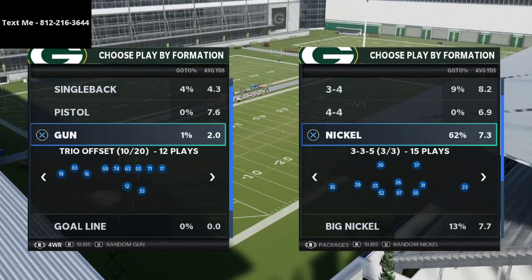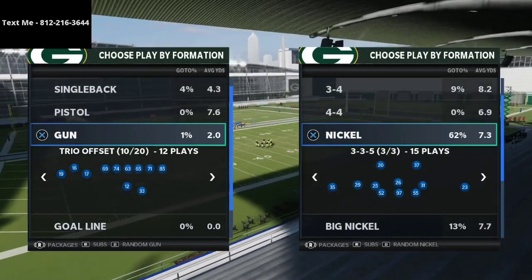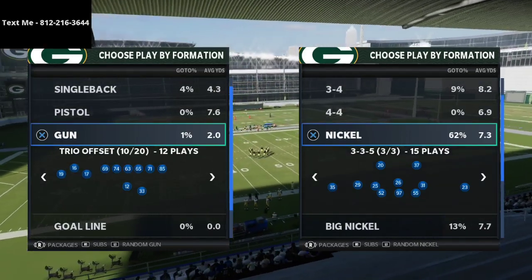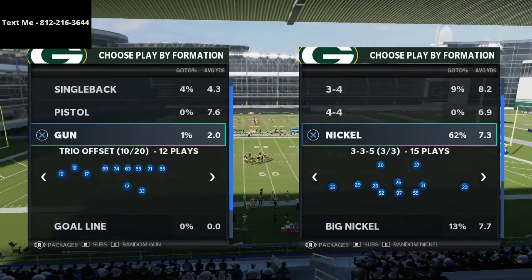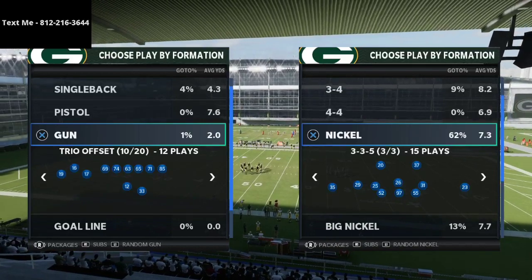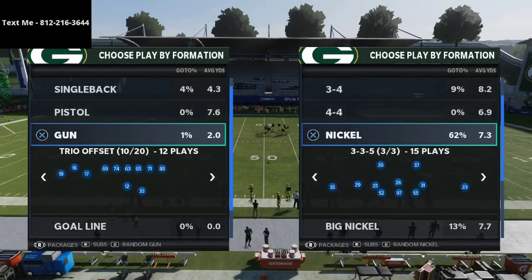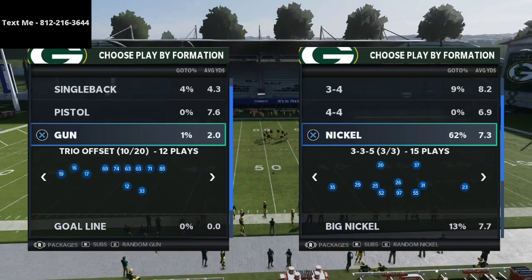I want to talk about this offense right here — this is Trio Offset. If you look at the bottom left screen, it says 'Packages' right below the goal line. If I flip the right joystick to the left twice, you can see it creates this four wide receiver package. This was one of the coolest things I saw in the entire tournament.